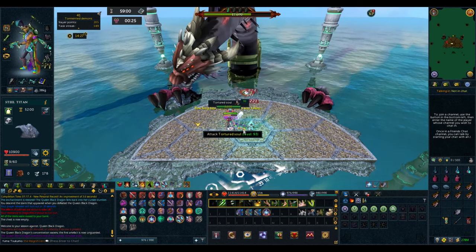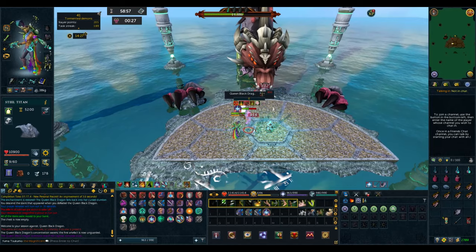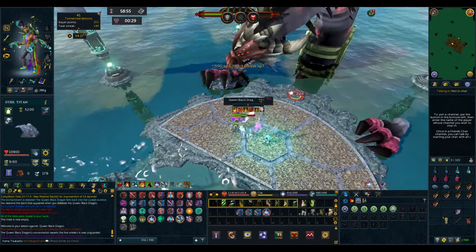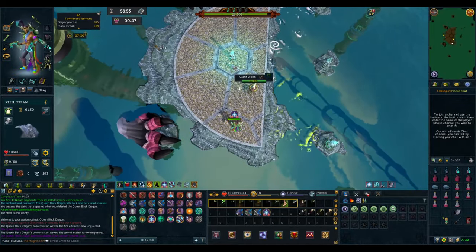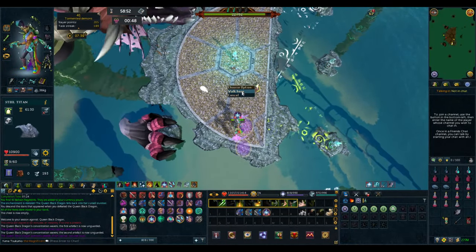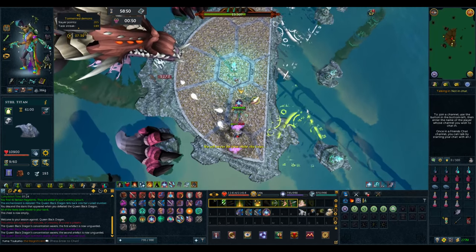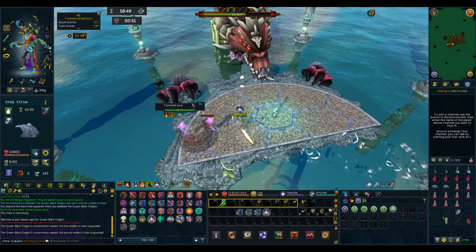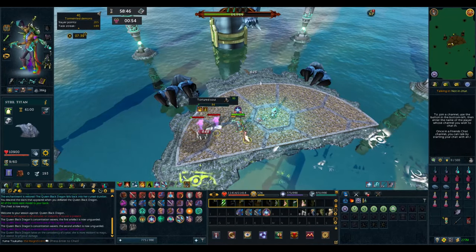For tortured souls: wait until the soul appears on screen, wait for the dialogue, then literally a split second after the dialogue appears run through the soul and the attack will hit where you were and hit the soul itself. The only difference between phase two and phase three is one extra soul — do exactly the same, run through one soul and both attacks hit it, then finish off the other.